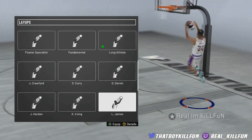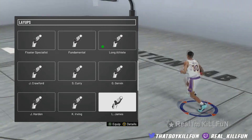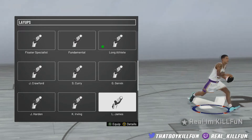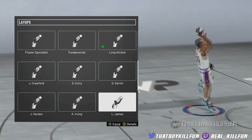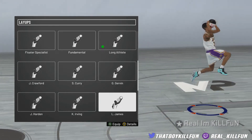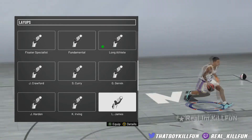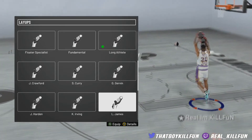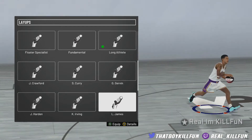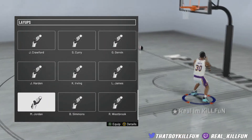LeBron James is more so just a get-it-done type of thing, just like the George Girvin. He does have some cool little layups, not really anything too jelly, but just a simple get-it-done package. A lot of the layups that just basically get it done are like the fundamental, LeBron James, and George Girvin. The hop step is okay — it's simply just a regular hop step, nothing too special. You can use it if LeBron James is your favorite player, but I recommend using long athlete overall.